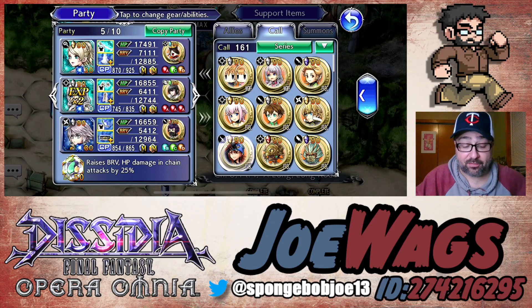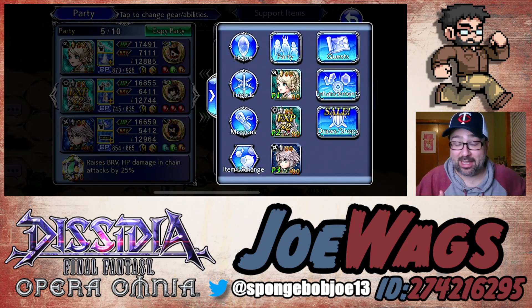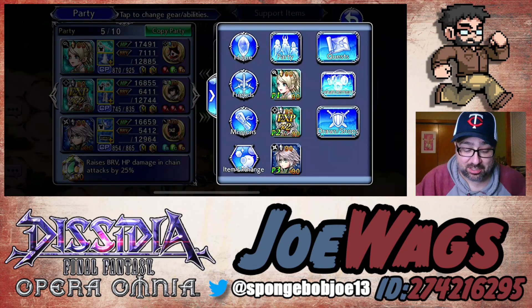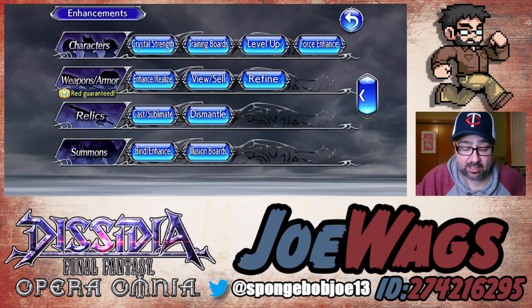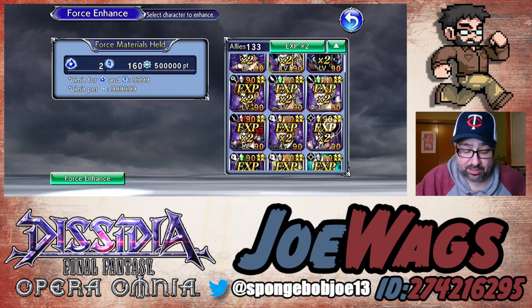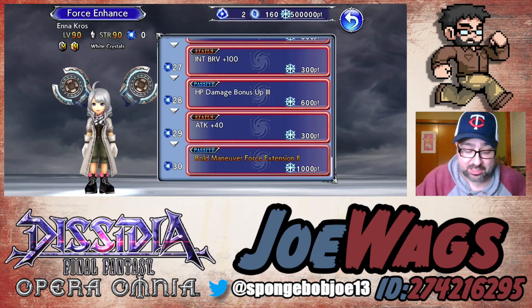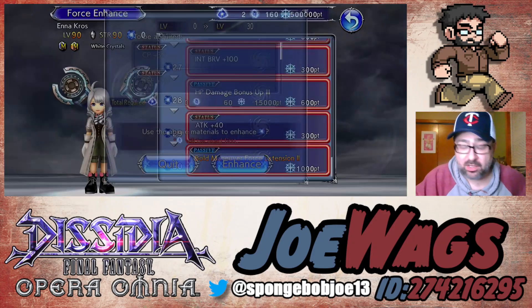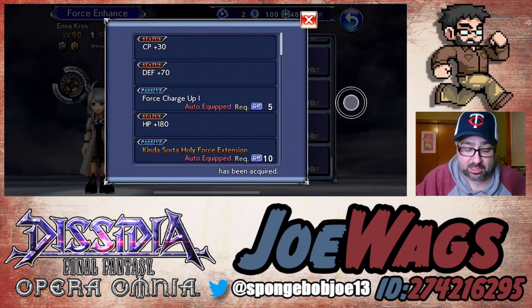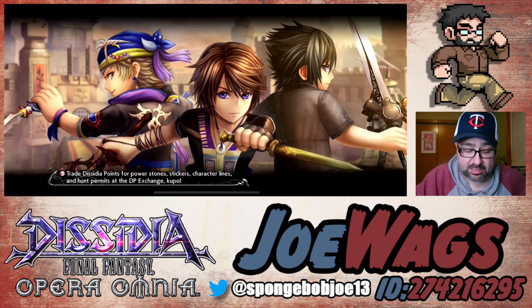Let's go ahead and take a look at Enna Crow herself. I actually need to force enhance her right now live on the video because I'm about to do the showcase and I didn't do it yet. Let me just force enhance her really quick so I don't have to redo the video. My force enhanced stones are actually looking really good. She's going to be pretty good here.